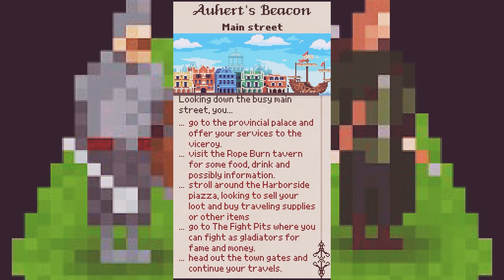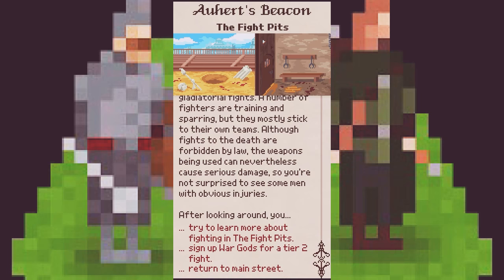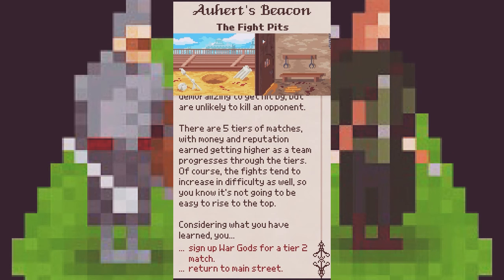Adahal Ahur's beacon, of course. This time I would like to learn more about the gladiator pits. The fighting in the fight pits is done with purpose-made weapons that can be very painful and demoralizing to get hit by, but are unlikely to kill an opponent. There are five tiers in matches with money and reputation earned, getting higher as the team progresses through the tiers. The fights tend to increase in difficulty as well.